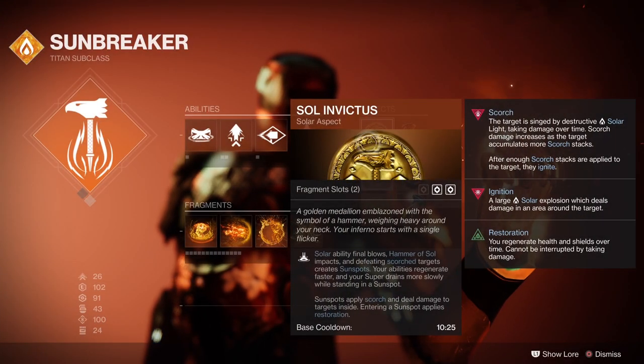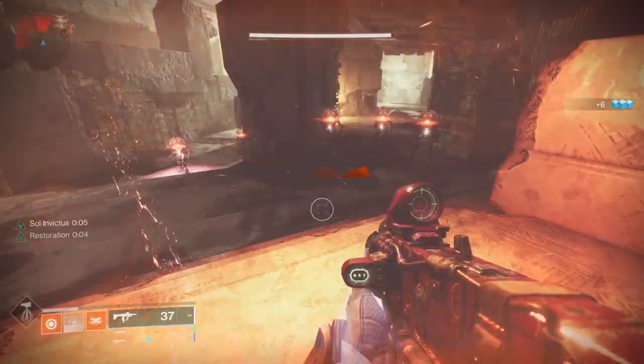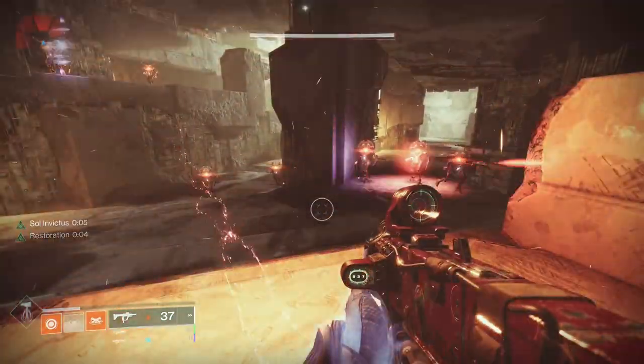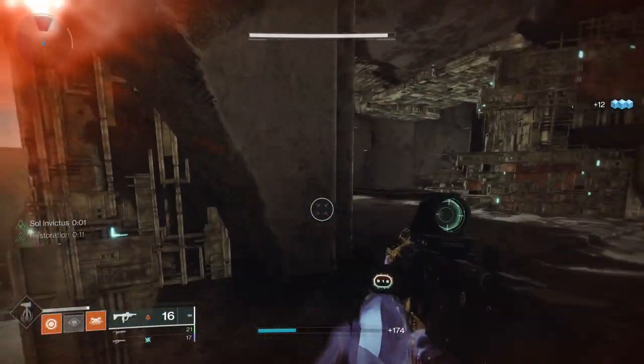The Sol Invictus aspect makes sun spots on solar ability and scorch kills, and also grants restoration 1x when you step into it, lasting 5 seconds. You could step in and out of the sun spot to reset the timer, or extend the timer by using the fragment Ember of Empyrean, which extends it up to 12 seconds on solar kills from all sources.